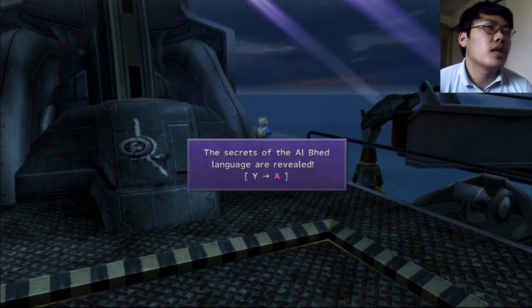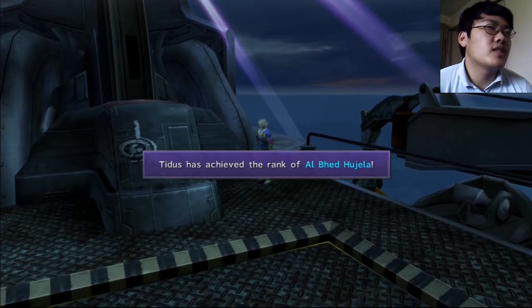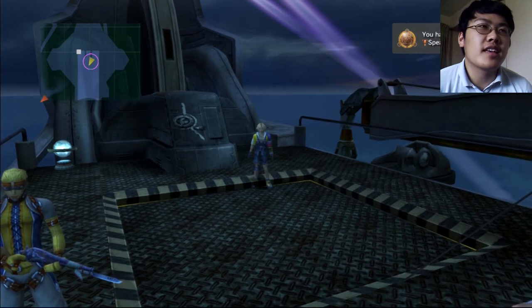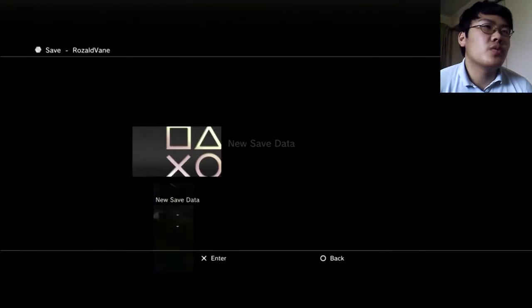Okay, the secrets of the Al Bhed language review. Tidus has achieved the rank of Al Bhed Hagella. And I got a trophy — first time getting a trophy! Yay. Let's save. Since I got a new thing I should save it.